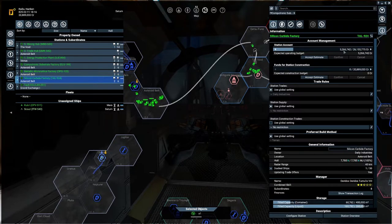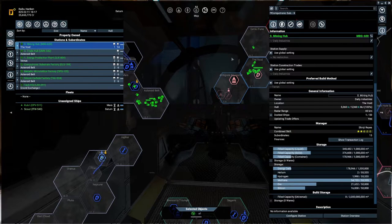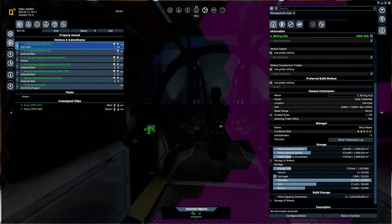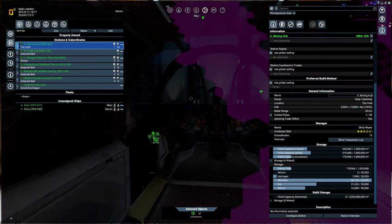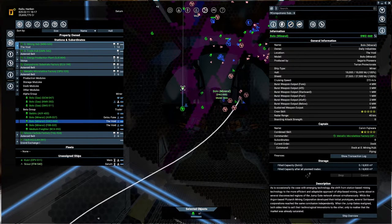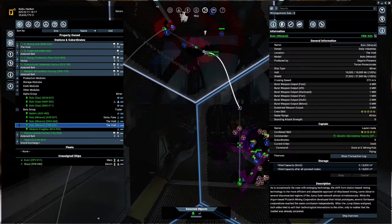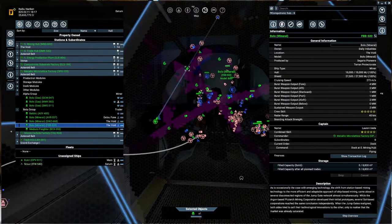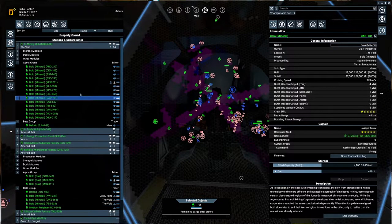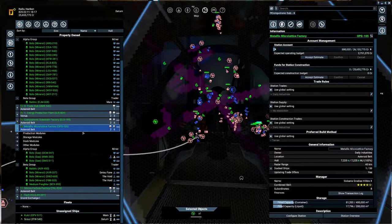Let's confirm - we've got 26 million. We need to add more miners to our computer substrate station. Let's see how it's filling up - we've got a bunch of ships but they might find themselves without docking. I sent them over here just to start mining, so there should be around 14 ships doing everything - silicon and ore. Eventually they will fill up, we just have to give it some time.